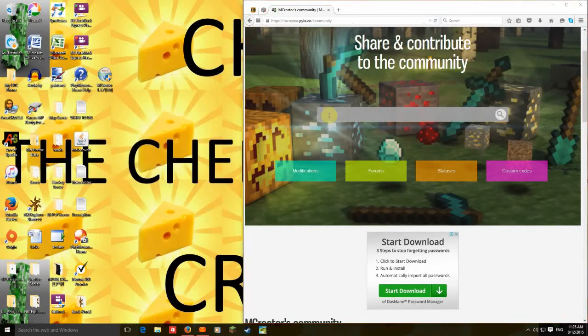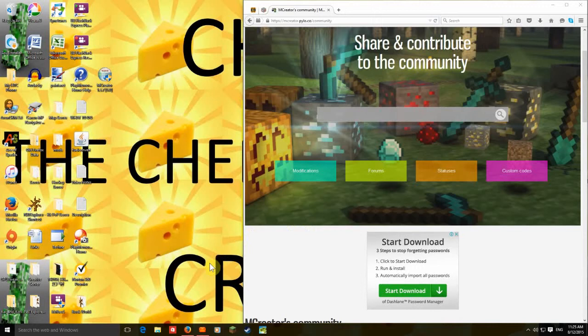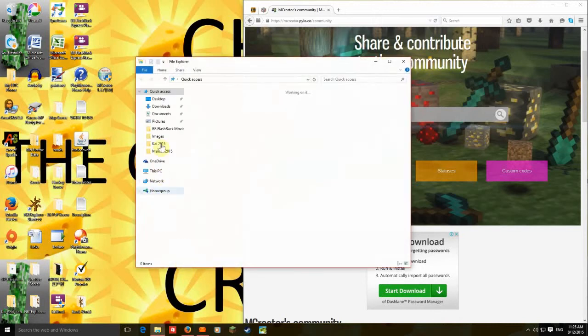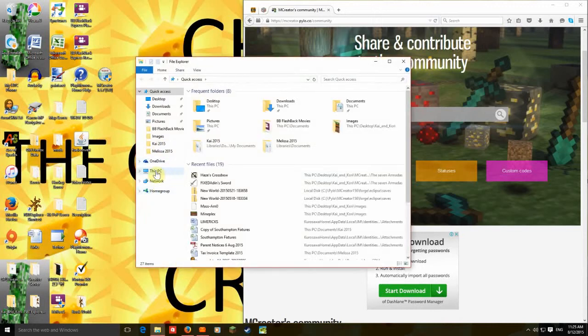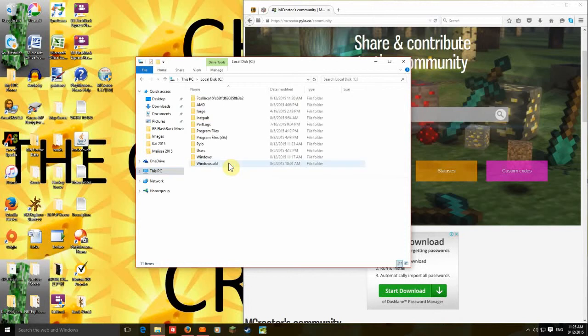How do you get to it? You'll notice if you've already got mCreator before. You need to go to your file explorer and go to — it's either going to say This PC, PC, or Computer, depending on what version your computer is. Then go to your local disk — that's your main drive.